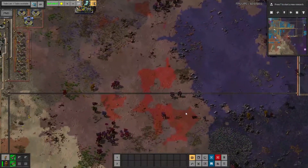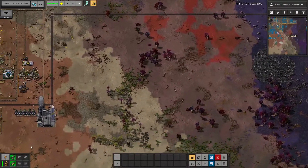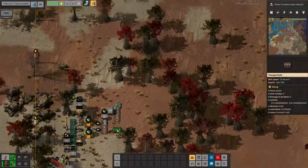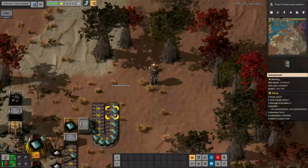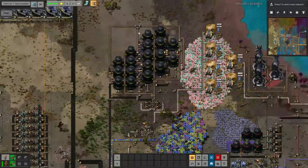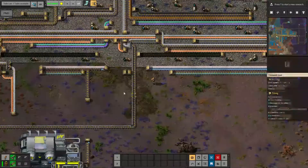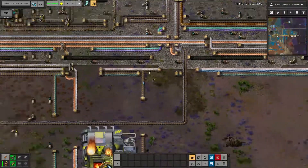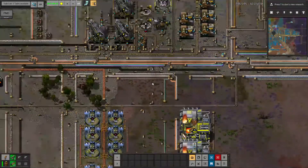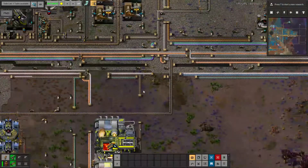Next up, I need to make sure titanium and nickel get on the bus. I'm going to put the nickel on the far side of this belt, because titanium is going to come from up north. Nickel is up, now for titanium. With titanium, nickel, antimony oxide, duralumin, iron, and copper on the bus, I now have everything I need to begin setting up intermetallics.